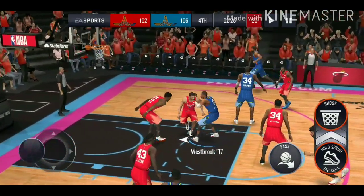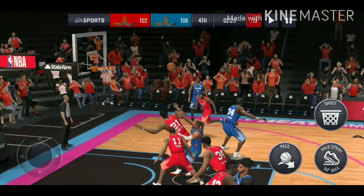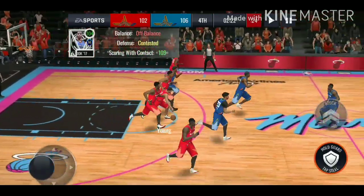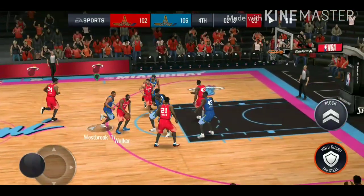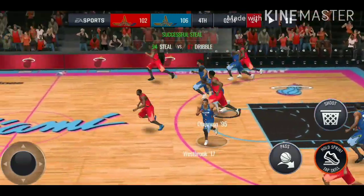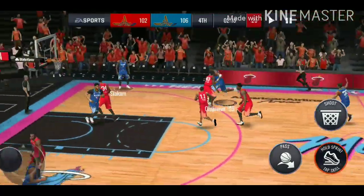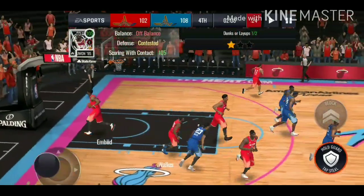Spin move all the way with the contact - can he finish that? He's not going to finish that, but we do end up getting the board. Russell gets a steal and we get it to Hakeem Olajuwon - all the way behind the back, slamming it down with the contact, let's go!